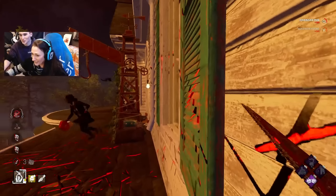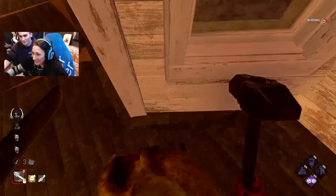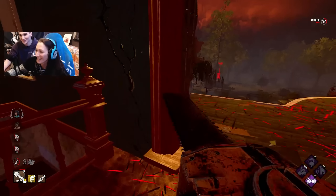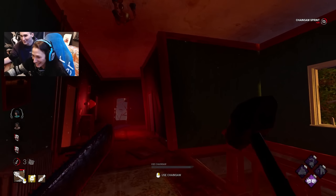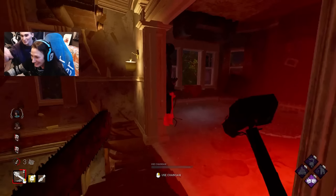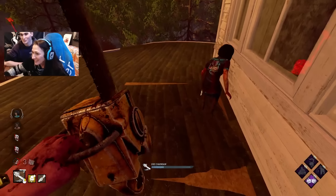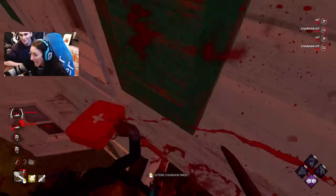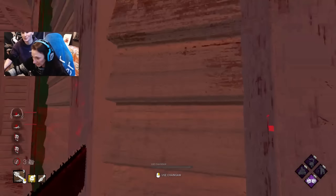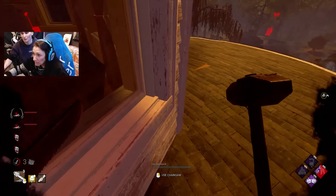Oh, you crashed into the wall! I don't know how to do this. Where did they go? Down — no, there's a balcony! I don't know where I'm going. I got her now! Now what? You gotta hook them. Pick them up, stand over the body. Where's the body? Walk down.